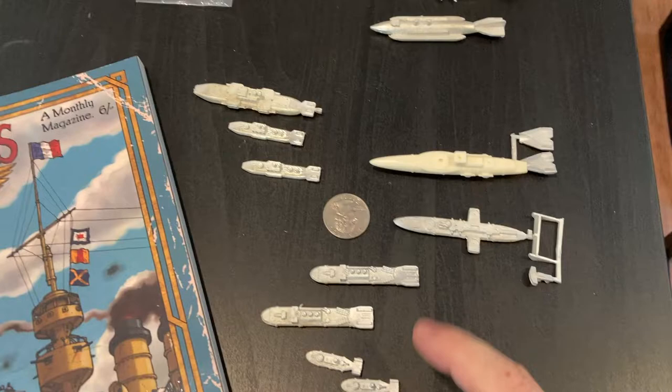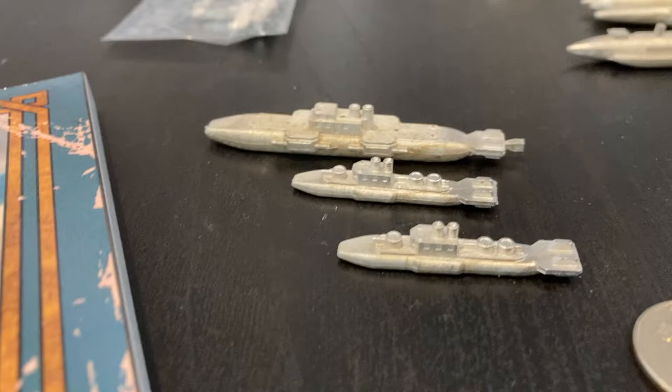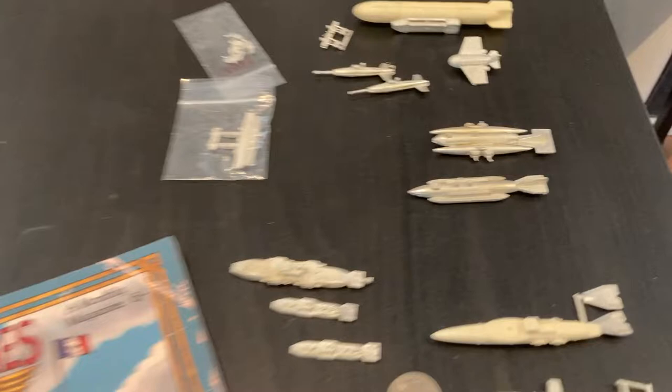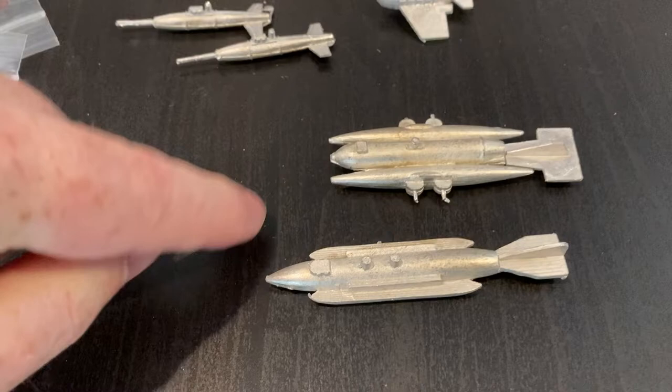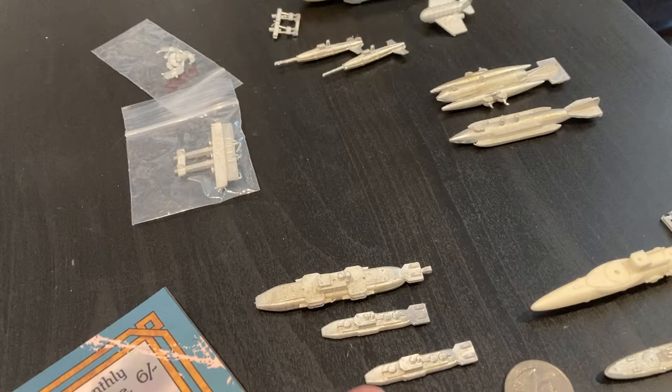I put in two orders — I purchased a good chunk off the Brigade Models website, and then I also got some off of Creeping Scale in the US, which had quite a few of these and some older models at a good deal. These are Peruvian ships, and I really like them — they've got a very World War II submarine-esque feel to me. My pirates are supposed to be kind of like blockade runners.